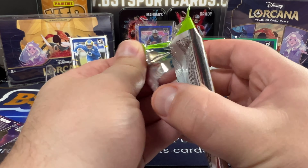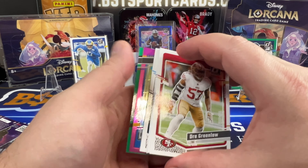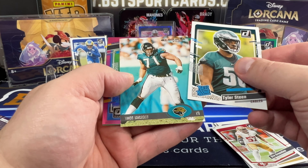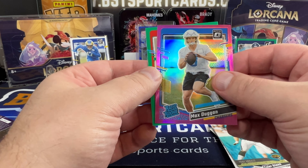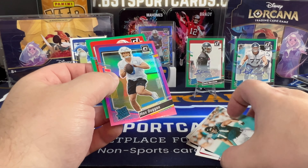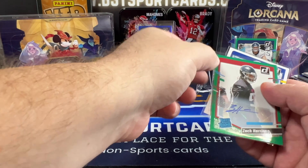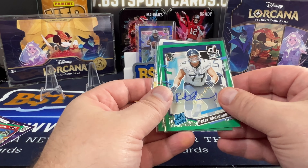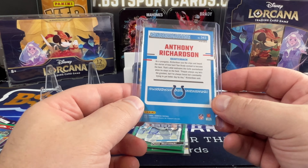Last pack. This box has not been as good. So really it is coming down to this. Tyler Steen, Tony Bozzelli, Max Duggan, pink optic, and Cedric Tillman rated rookie green. So no downtown. But we did hit some decent cards at this — Puka, our autos: Zach Harrison who is a defensive end, Peter Skoronoski a guard for the Titans, and I think our big hit, Anthony Richardson, blue circle prism.